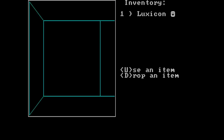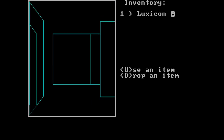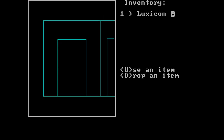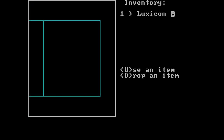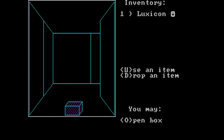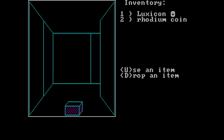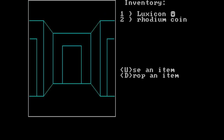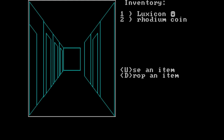It doesn't work. Maybe I need lamp oil or something. I'm actually hearing things — maybe there are enemies or something? Once again I find myself lost, because there's no map in this game. Of course. I found something — open box — a rhodium coin. What the hell am I going to do with a rhodium coin? I guess I can throw it at something if I'm really desperate. This maze is ridiculous — it's huge!